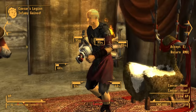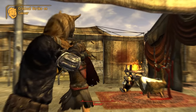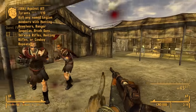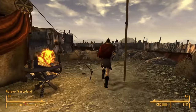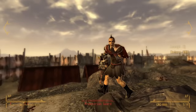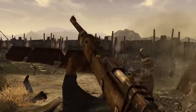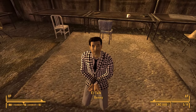However, if you kill Caesar and his legionaries before freeing Benny, then you can greatly increase his odds of survival. If you plan to do this yourself, I recommend clearing out the entire fort, because any surviving Legion soldiers are likely to one or two shot Benny. The guy just goes down like a sack of bricks. Once you've dealt with the Legion soldiers, Benny has some unique dialogue.